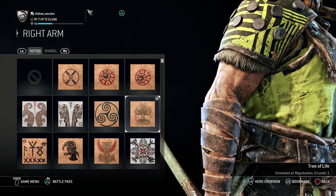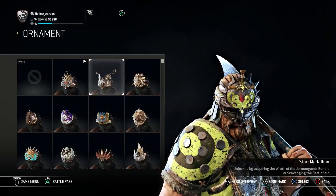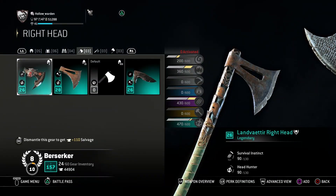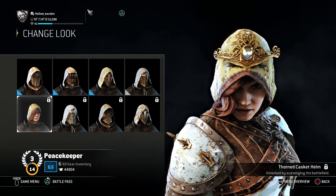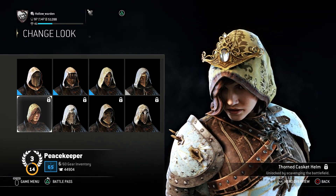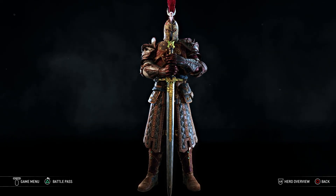Are you the type of person that spends lots of steel and materials and your hero at the end looks like this? Are you struggling to find a boyfriend or a girlfriend because you're so insecure? Well, go no further because Uncle Hollow got your back!